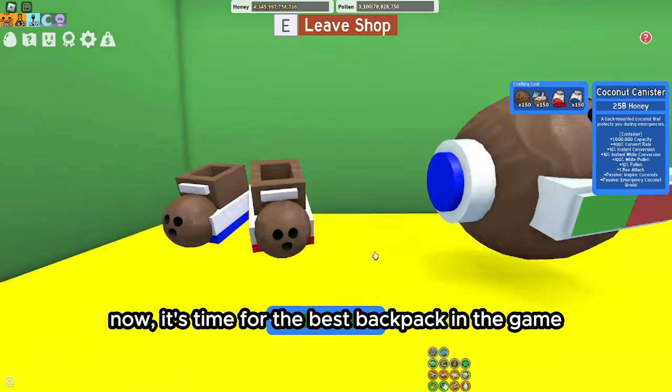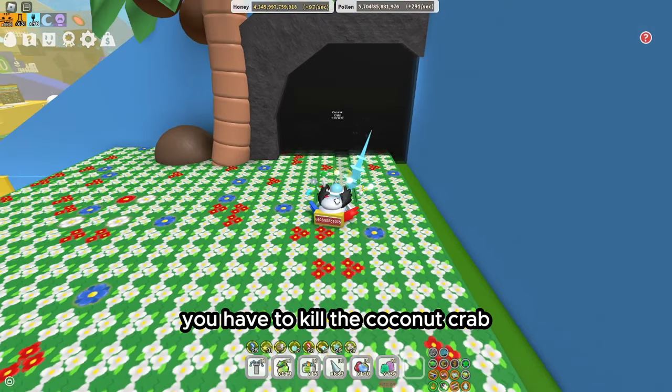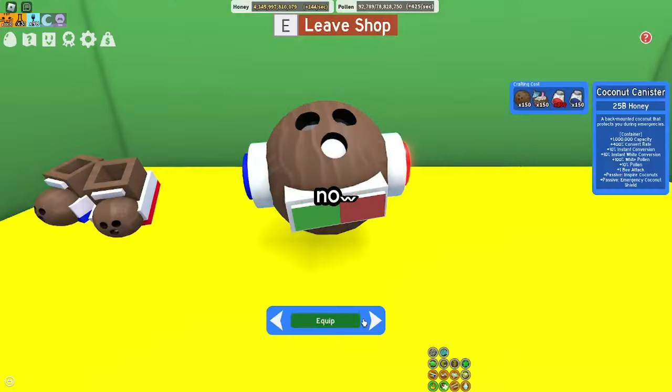Now it's time for the best backpack in the game: the Coconut Canister. To get this item you have to kill the Coconut Crab to access the shop where it's sold. Don't worry about the price — since you've been doing your Coconut Crab, you should have at least 80 tropical drinks. You just need 70 more, so just do your crab. Find Sprout Parties in Pine and Strawberry for the extracts, just like you did for the Diamond Mask — and again, if you macro then you have an advantage.